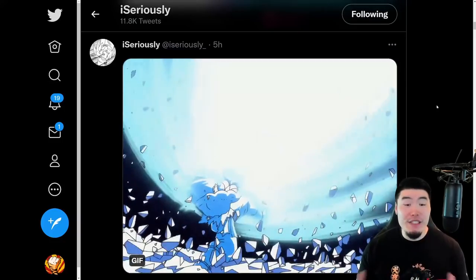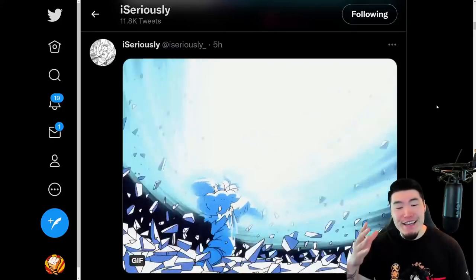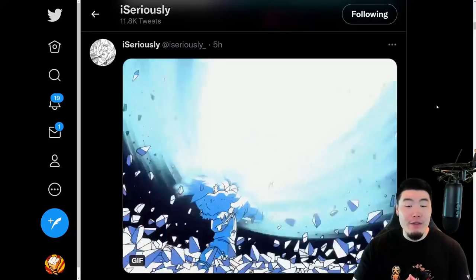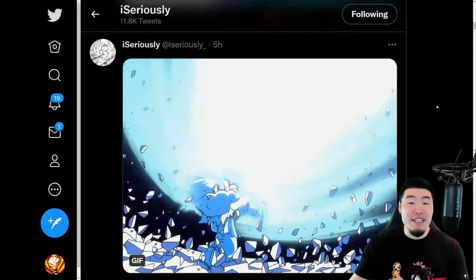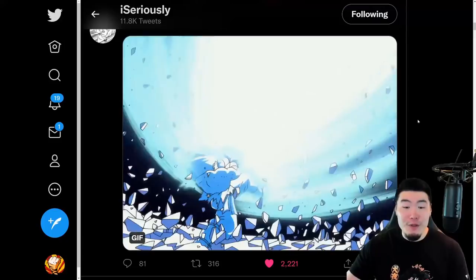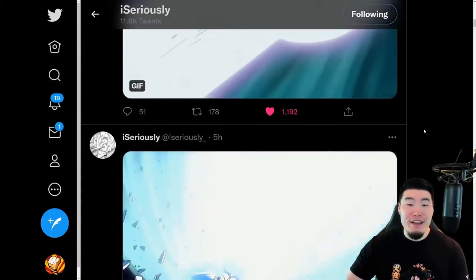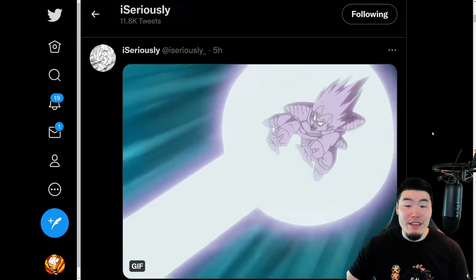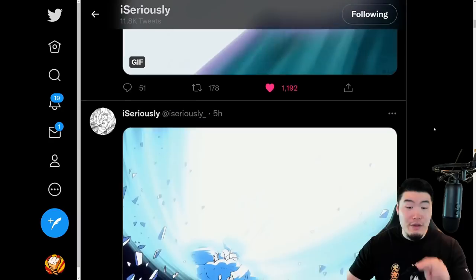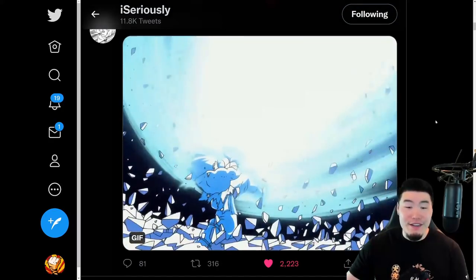Alright guys, so some interesting news out of iSeriesly's Twitter page this morning. Apparently, the Part 2 LR banner for the 7th anniversary will be centered around the iconic fight between Goku and Vegeta in the Saiyan Saga, featuring a Kaioken Goku with his Kamehameha and also Vegeta with his Galick Gun. And supposedly, these are going to be the two Part 2 LRs.